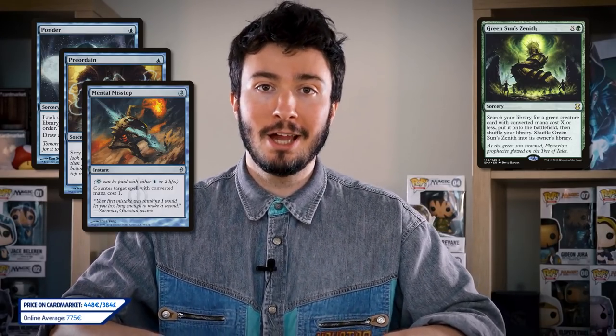I'm very excited about the deck I'm bringing — it pulls on my heartstrings. The first Modern Pro Tour had Infect, played by Sam Black, featuring a card that was instantly banned: Blazing Shoal. If you cast Blazing Shoal and exile any nine-mana spell, you give a creature plus nine plus zero until end of turn for free. With Infect you only need ten poison damage to win, so nine plus any one-power Infect creature means auto-win. We're supporting this with Ponder, Preordain, Mental Misstep, and Green Sun's Zenith to tutor Infect creatures.